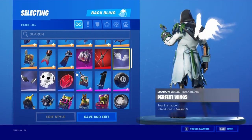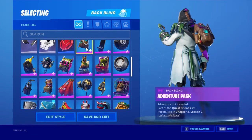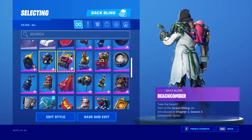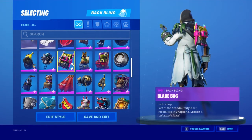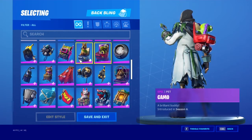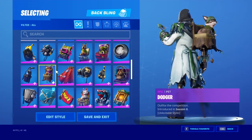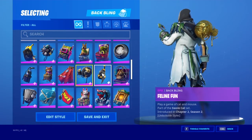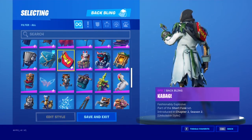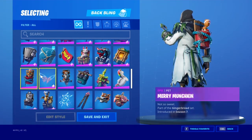Deadpool's Katanas, Perfect Wings, Shadow Bird Wings, Stark Satchel, Sith Avenger Pack, Backboard, Ball Bling, Banana Briefcase, Beachcomber, Blade Bag. Bonesy — the first pet introduced in the game, right there, pretty sure. Then we got Camo, Chow Down, Deep Dive.